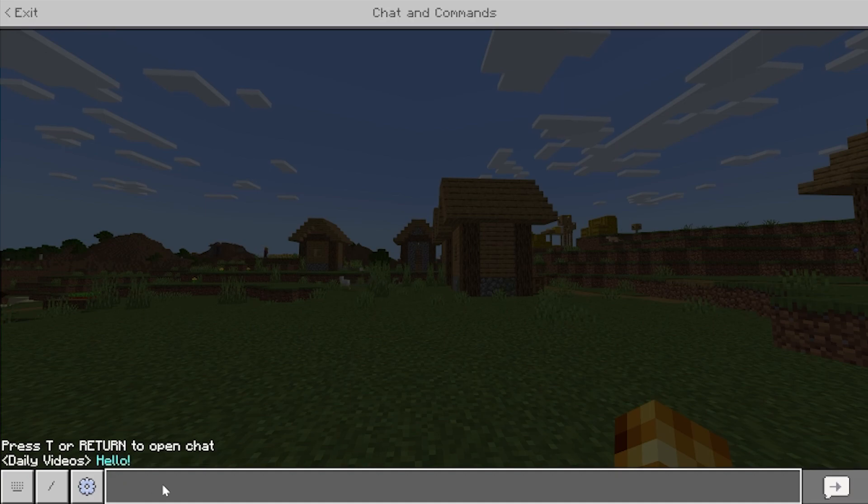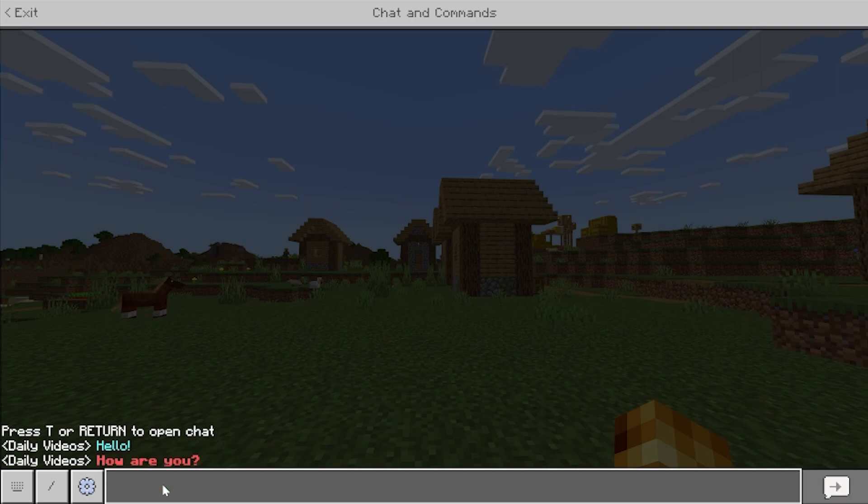Type 'hello' and hit enter — boom, there we go, blue text. Now if we want to bold our next message, we paste the squiggly line, then do red which is C, then paste the squiggly line again, and then L for bold, and then type 'how are you?' — boom, there we go: bold red text.